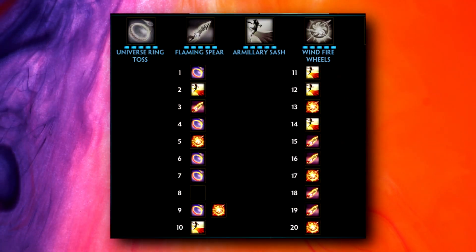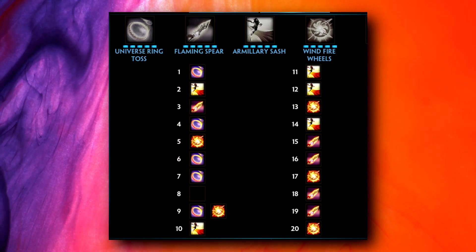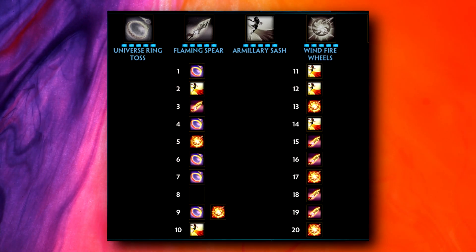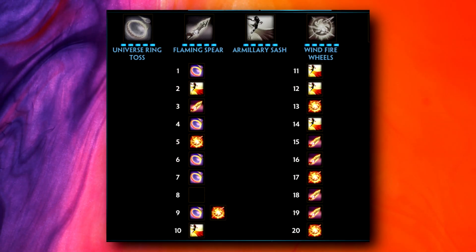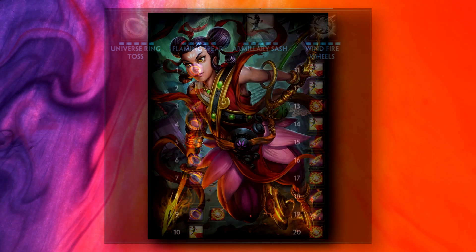For ability leveling, you take your 1 at level 1, your 3 at level 2, and your 2 at level 3. From there, you want to max your 1, then your 3, then your 2, leveling the ultimate whenever you can. Personally I've been point-skipping at level 8 so I can level my ultimate and ring at level 9, but I see nobody else doing this so it's probably not necessary — but give it a try if you like the sound of it.